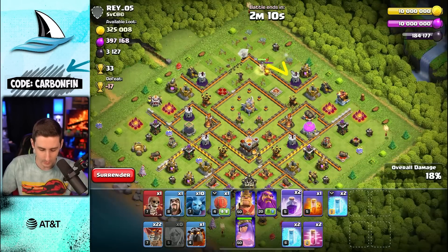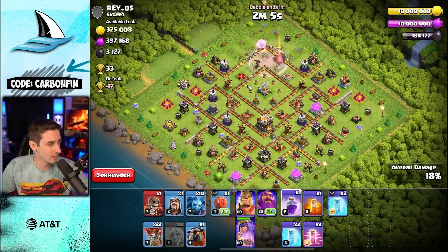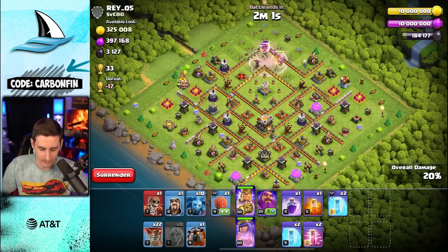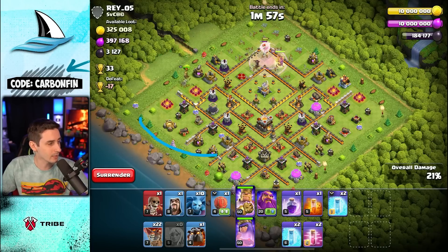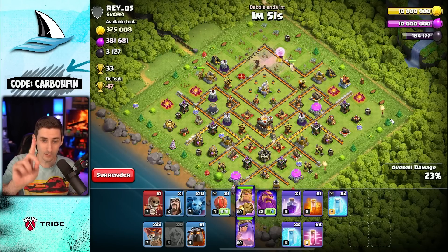It looks like the queen's running a little bit this way. We don't have any headhunters, but we can drop another rage for the queen here. It looks like the queen's actually going to go this way, so our king could come here to clear this. Let's use the king so he can grab this, and then our LaLo can come around the base to move through here.